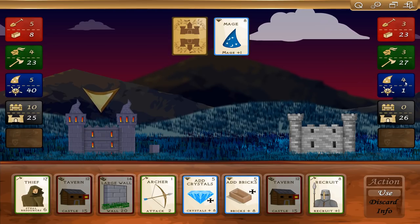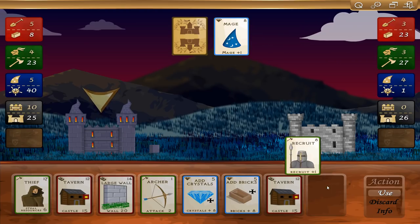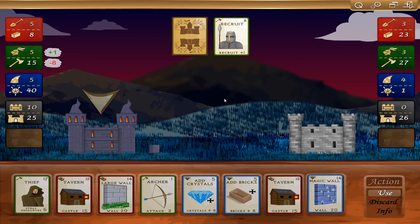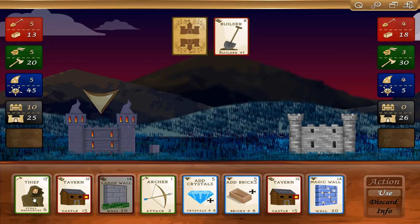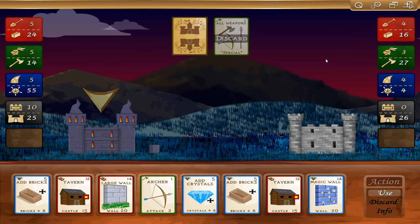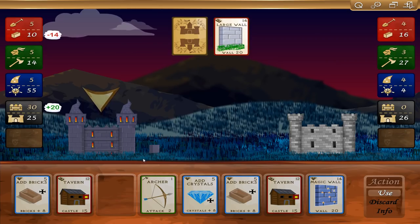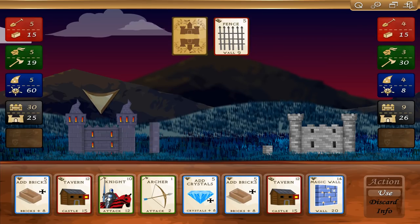I've got five, four, five workers. He's got three, three, four. I could play this recruit. If I steal resources now, I only get one crystal. Five, five, five, five, five. He's got a builder and he's just all over the place. Let's go ahead and steal some more resources from him. Let's go with a large wall. He's got a fence going up — let's attack and try to take him down a bit.